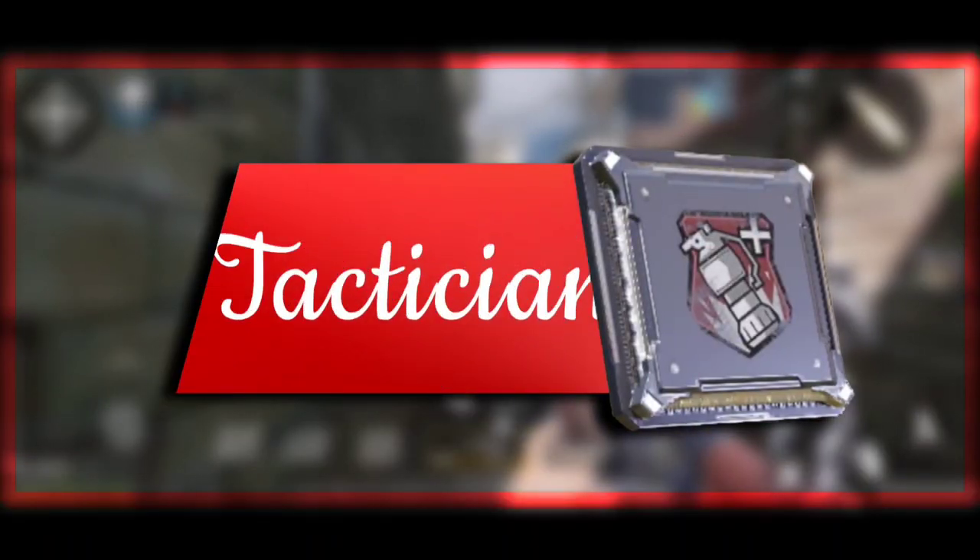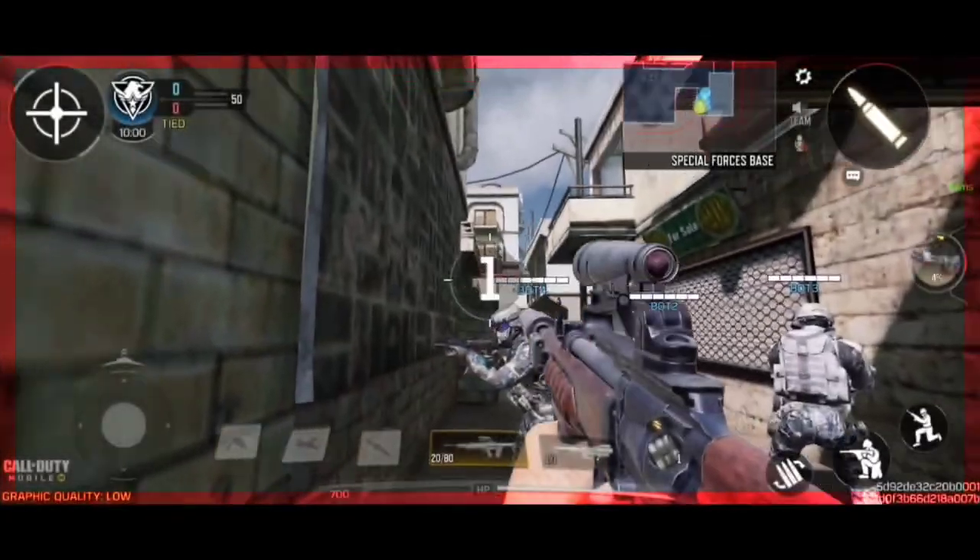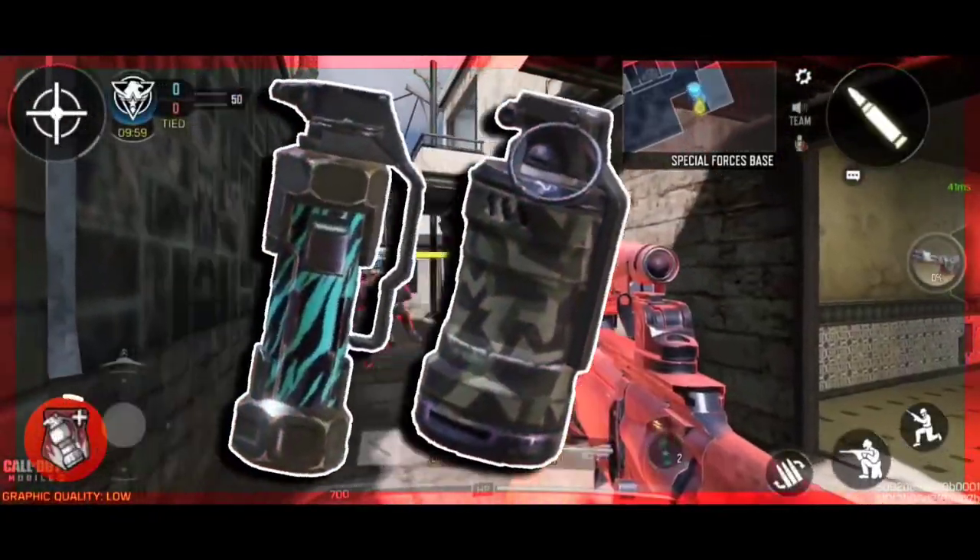The Tactician perk feels like a Restock perk, but what it does is give you an extra 1 ammo for the tactical equipment — for example, smoke, flashbang, etc.